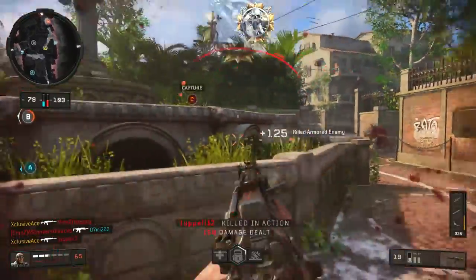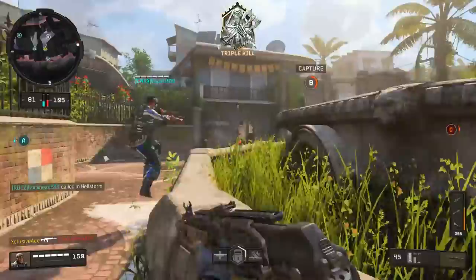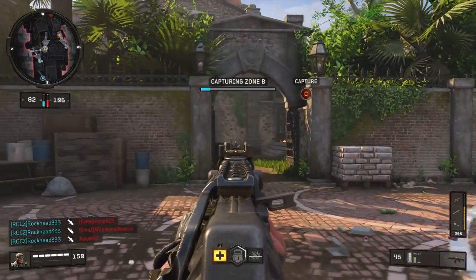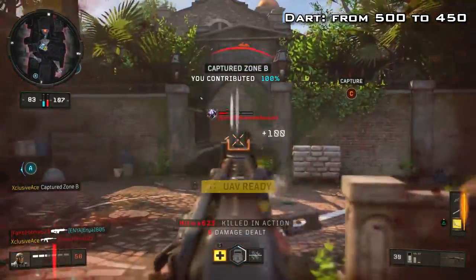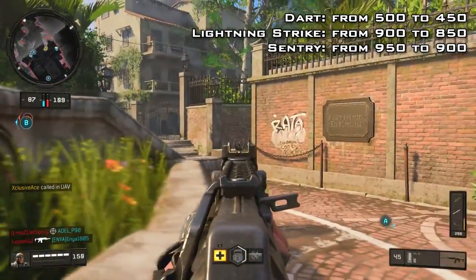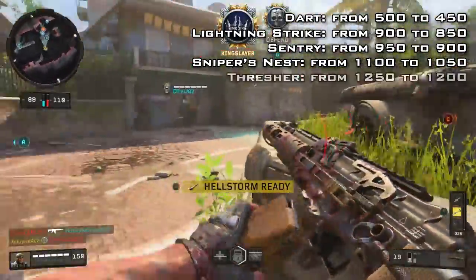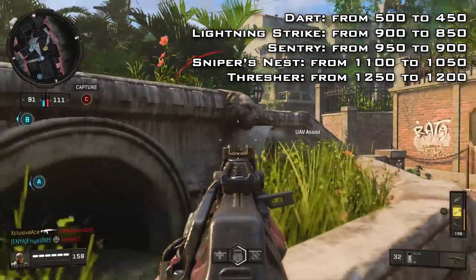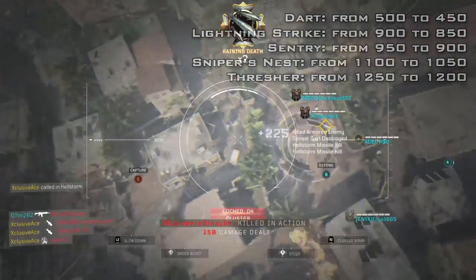The first big set of changes — and probably the one that will affect overall gameplay the most — were a bunch of score streak changes. They didn't change the power of any streaks; they adjusted the score required to earn them. Streaks that were buffed: the Dart went from 500 down to 450, Lightning Strike from 900 to 850, Sentry from 950 to 900, Sniper's Nest from 1100 to 1050, and the Thresher from 1250 to 1200. These are relatively minor 50-point drops, but in many cases that means one less kill needed.